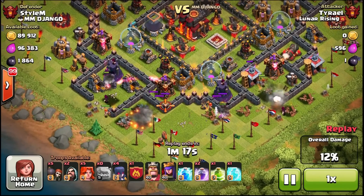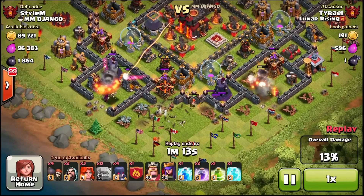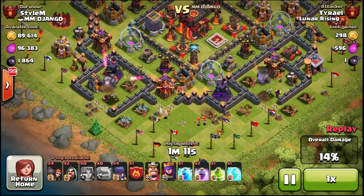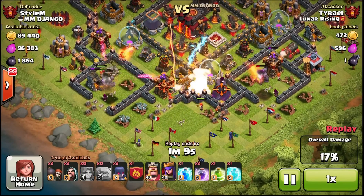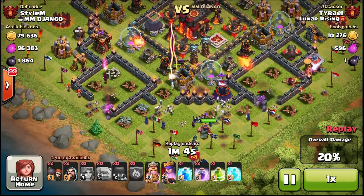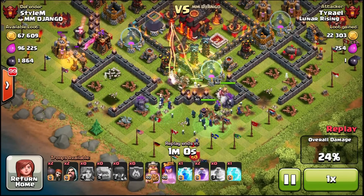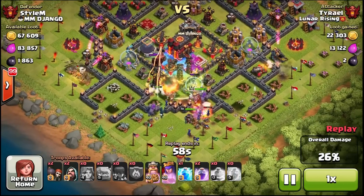Valkyries are like close-range Wizards. I wasted a bunch of Wallbreakers right there because I deployed them right under that Wizard Tower, but I did break that open. I'm not going to get through with Wallbreakers anymore — I'm going to run out. I don't have enough Wallbreakers to get through that inner compartment, so I'm going to have to use my Jump Spell. I'm bringing my usual 1 Lightning, 2 Rage, 1 Jump, 1 Freeze. I'm just going to jump the corner like I always do with this base design.